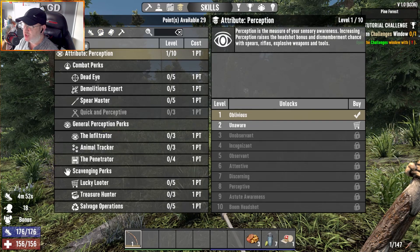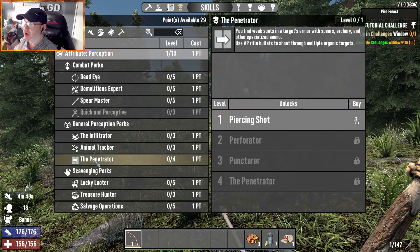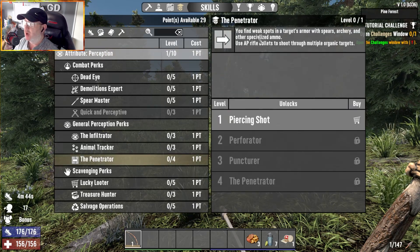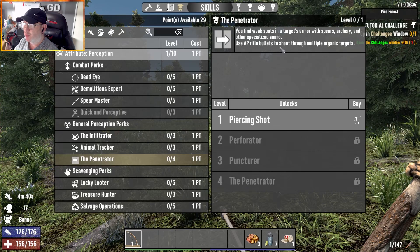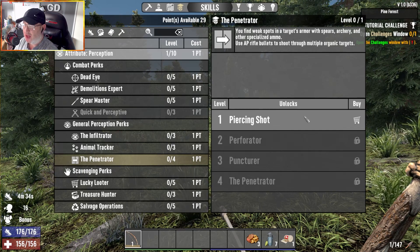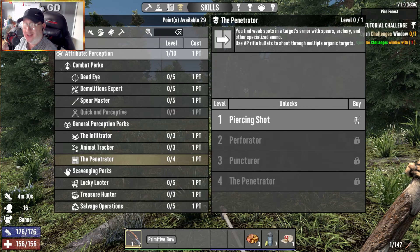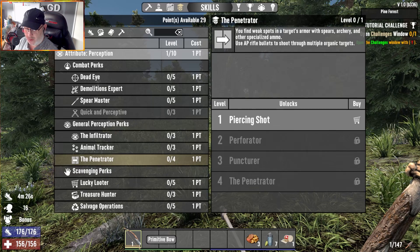The only thing I thought about doing was the Penetrator perk - weak spots on targets armor and spears, archery and other specialized ammo, use AP rifle bullets to shoot through multiple organic targets. But that only technically works with bullets and I want to run with arrows. I'm running with a primitive bow - a tier one primitive bow.